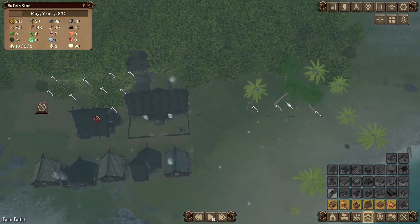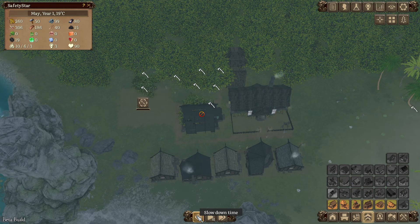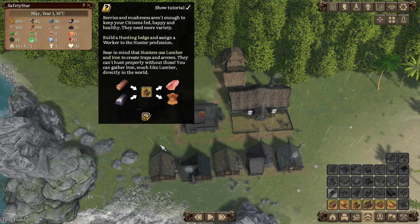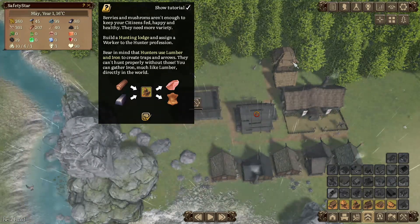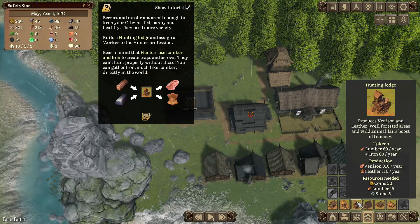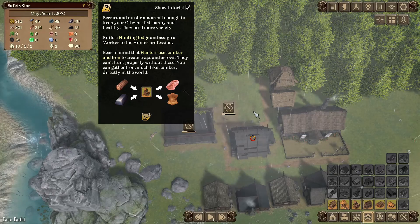We've got a boat over here — can we take the boat? No, probably not. I think the UI is a little bit large; I'd rather it was slightly smaller in certain places. Berries and mushrooms aren't enough to keep your citizens fed, happy and healthy of course. Build a hunting lodge and assign a worker to the hunting profession. Let's put a forester in there and build a hunting lodge too — we'll just build it there for the moment.